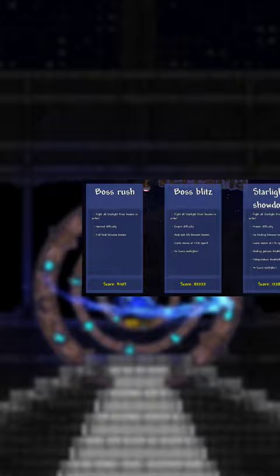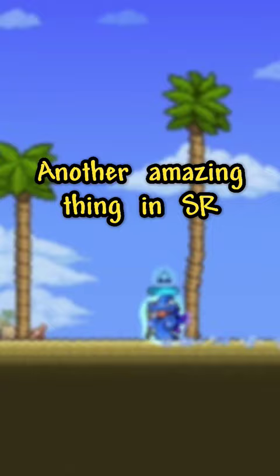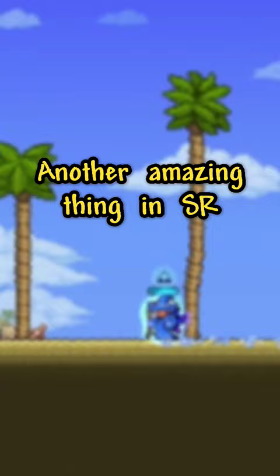Another amazing thing in Starlight is their special animations, which we can see in the new dash, an item that lets you swim, and a ton of weapons and much more!